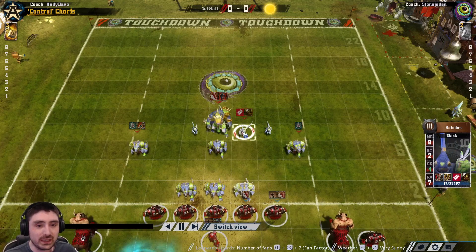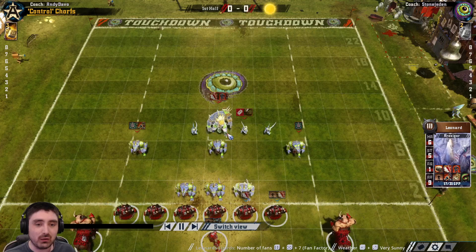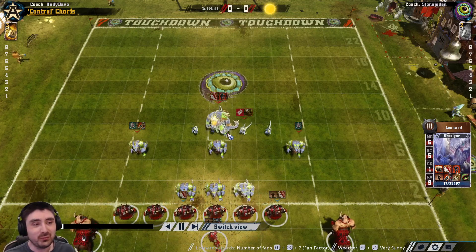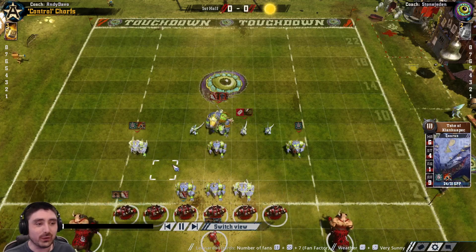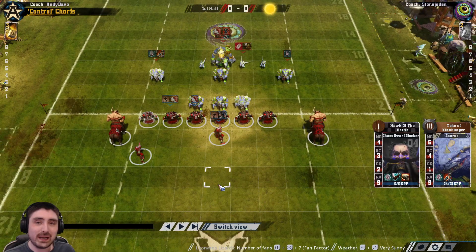If we quickly look through the team, he's got an agility force kink which can be an absolute nightmare. We've got a block, we've got a guard stand firm and a hitter there. So straight out of the gate, the first question I want to decide and reflect on is the inducements package — have we picked the right inducements package for this, or have I got it wrong?